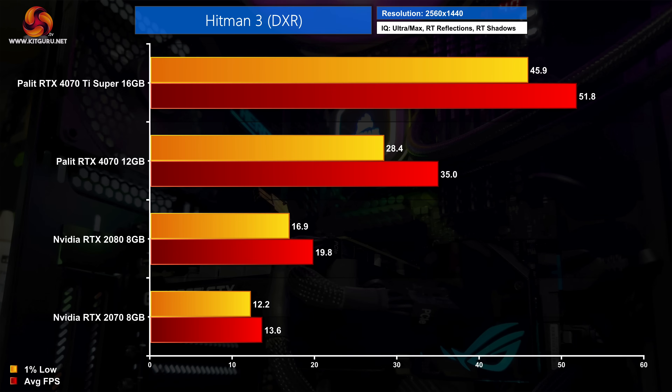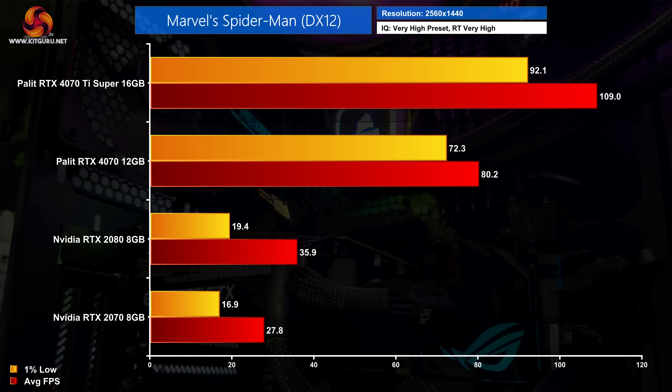The RTX 4070 Ti Super is faster still, delivering 52 FPS on average. In Spider-Man Remastered, even with just RT reflections, the RTX 2070 and RTX 2080 are brought to their knees with especially poor 1% lows.